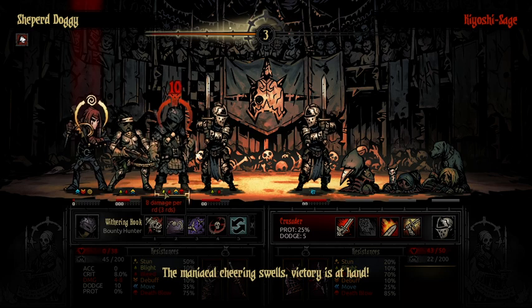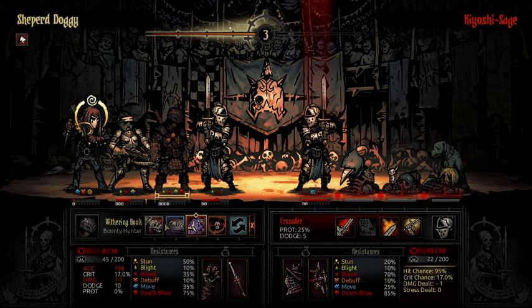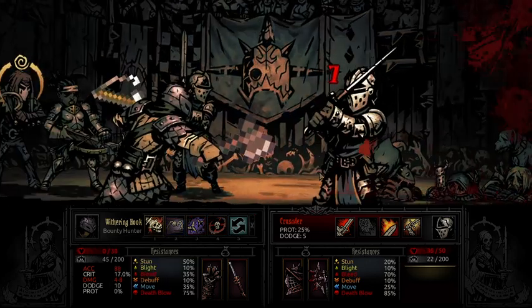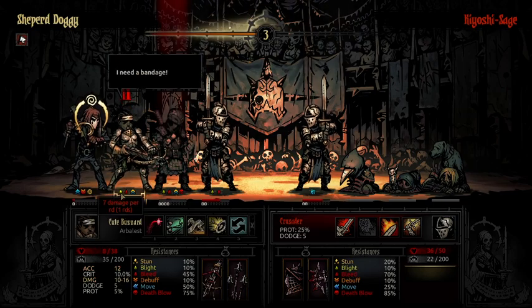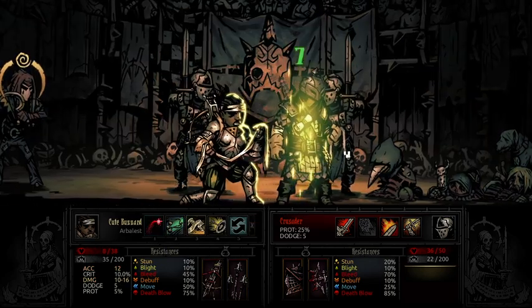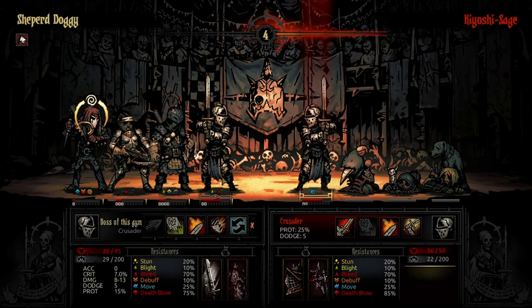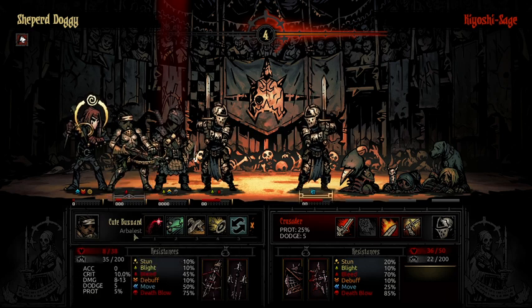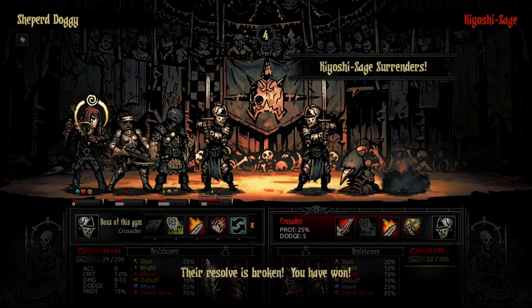We're going to click my Bounty Hunter — he drops to Death's Door, but we don't really care. We're going to do Finish Him on this Crusader. He's a really tanky fellow but he can't withstand forever. Once you romp a character on this team and there's not a lot of stress pressure on you, it just means you've won. You have two healers with the Crusader and the Arbalest — it's very difficult to lose a character as this team. Kyoshi surrenders.